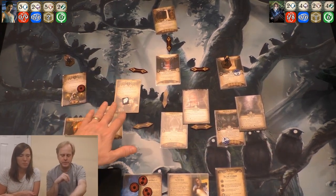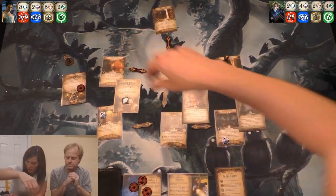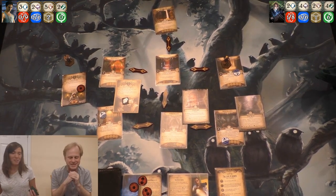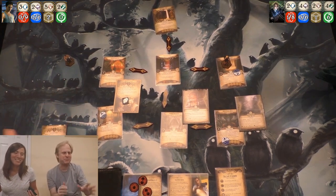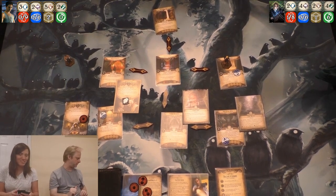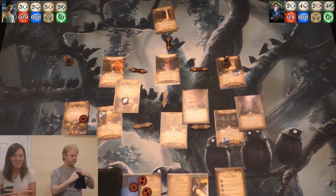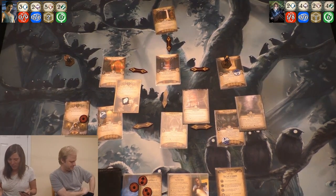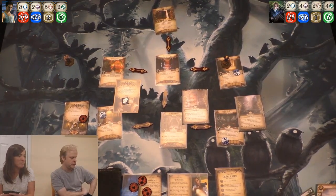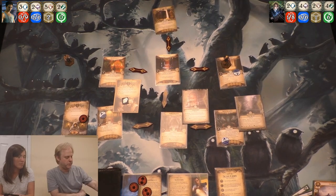When an investigator deals one or more damage to the Apostle of Dagon, add one curse token to the chaos bag. I would like to point out that this is not an elite. Oh, so I can use the Teachings of the Order to defeat him? Yes! That's the thing that you could do — let's do it. I'll use my last action to punch this acolyte. I'm glad you pointed that out because I have no idea why I'm carrying around this book — this tome.